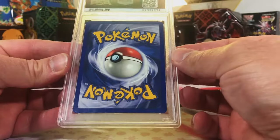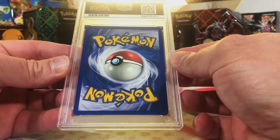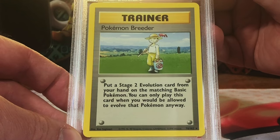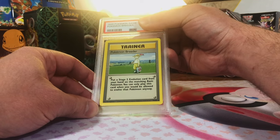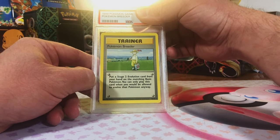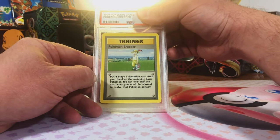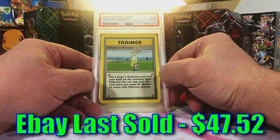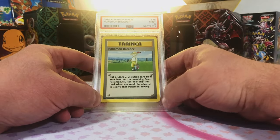3 left — 2 vintage rare and one more uncommon. Pokemon Breeder trainer card from Base Set Unlimited — love the trainers. I think this barely missed the 10 and got a 9. Mint 9, yep, I called it. Love the old trainer cards — that's a win in my book. We've got one more Base Set card and it's an uncommon.